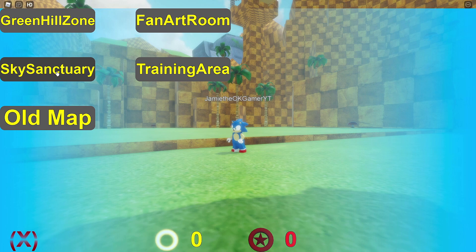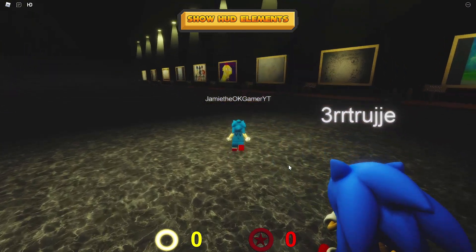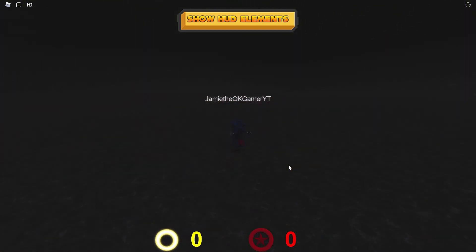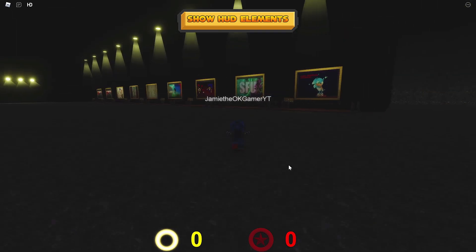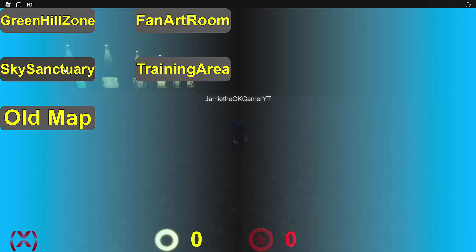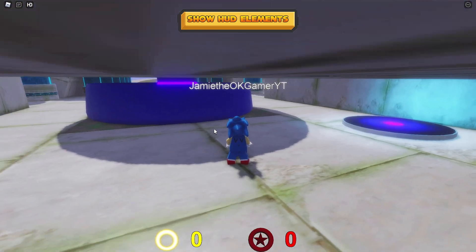Let's see here, go back. Where have we not been to? What's the fan art room? Was that around before? I don't remember. Don't be creeping there — it's dark in here. I'm scared. Why is it so dark? Why is this big open area over here? Some people are really, really good at drawing, let me tell you. Some good artwork. Go back to Sky Sanctuary because it's beautiful.